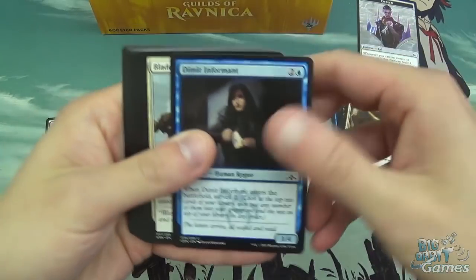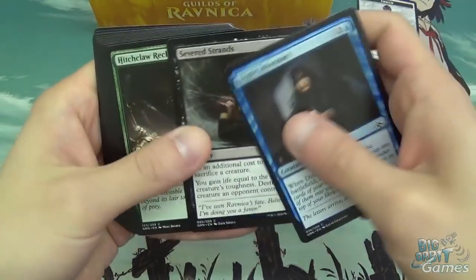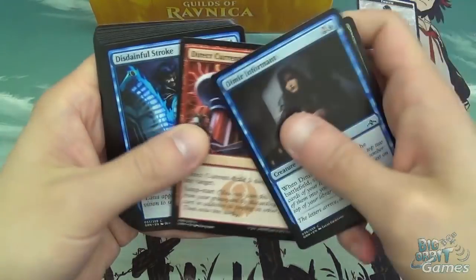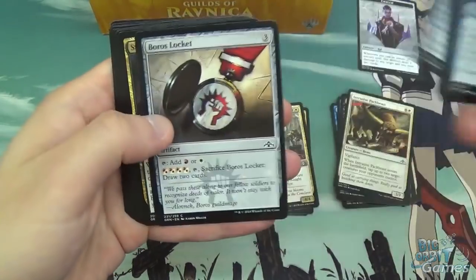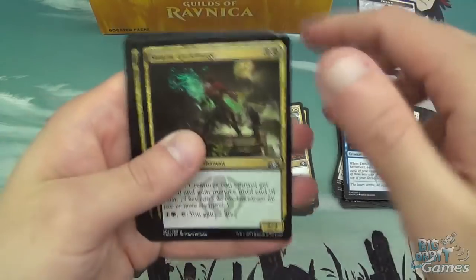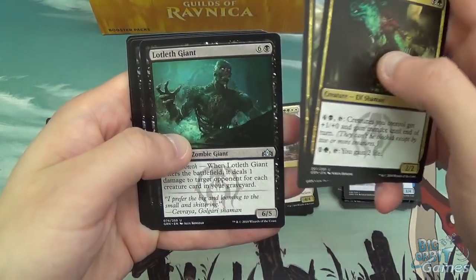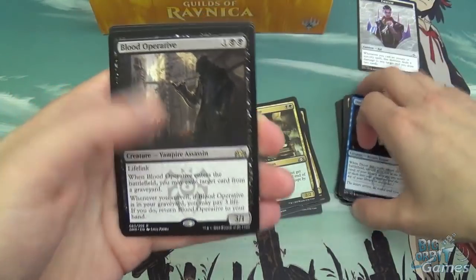We've got Dimir Informant — Dimir is one of the guilds. Blade Instructor, Seven Strands, Hitchclaw Recluse, Direct Current, Disdainful Stroke, Piston Fist Cyclops, Boris Locket, Sumala Wood Shaper, Maximize Velocity, Swarm Guildmage, Lead of Champion, Lotleth Giant, and Blood Operative as the rare.